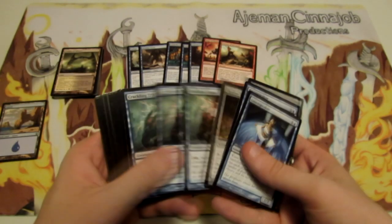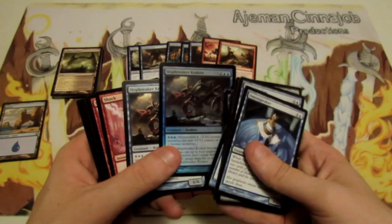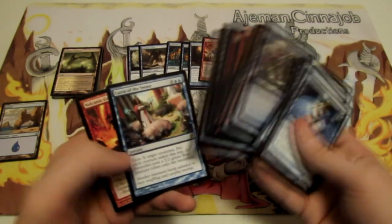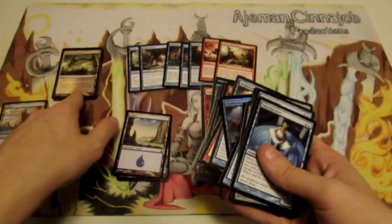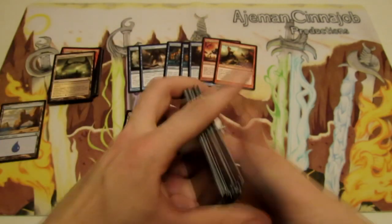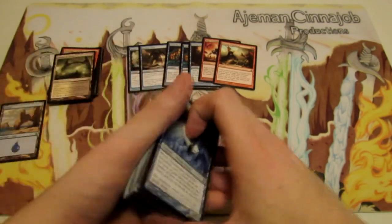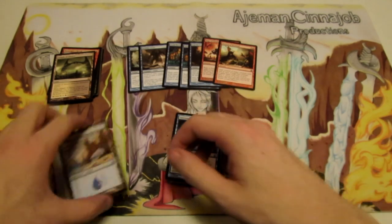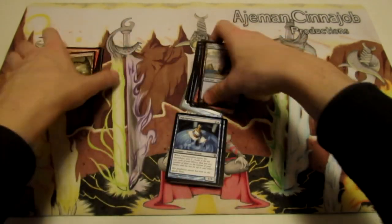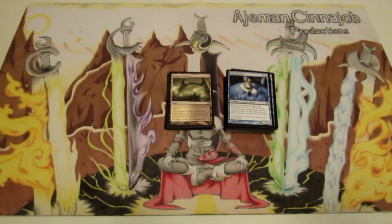In terms of rares, out of the deck we got Shipbreaker Kraken and Curse of the Swine, and from the packs we got another Shipbreaker Kraken and Temple of Silence. That pretty much wraps up our unboxing of the Theros Manipulative Monstrosities intro pack. If you enjoyed it, please like the video and subscribe to the channel for more Magic: The Gathering content — until next time, peace out!